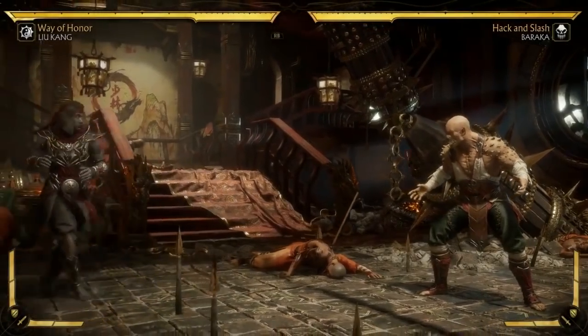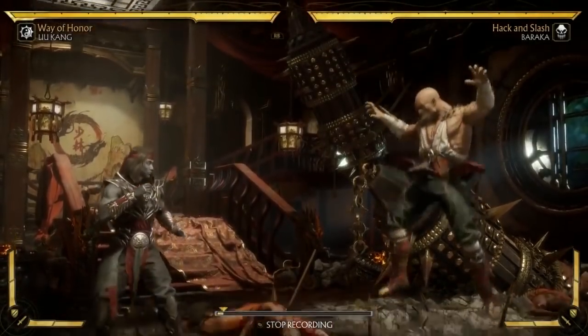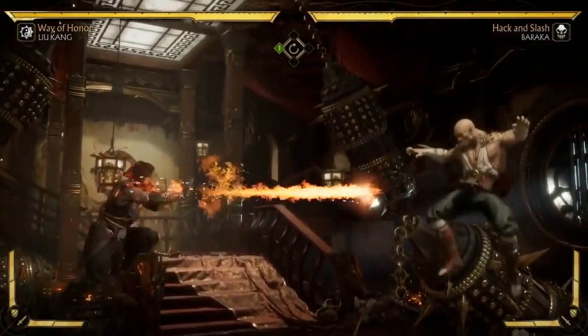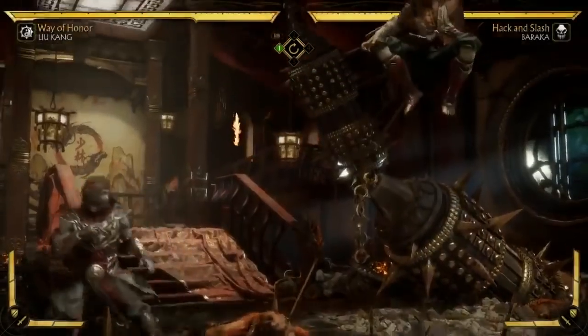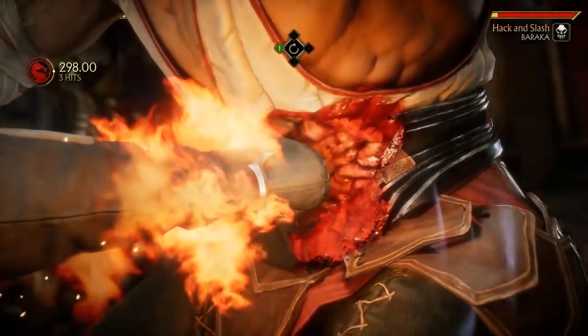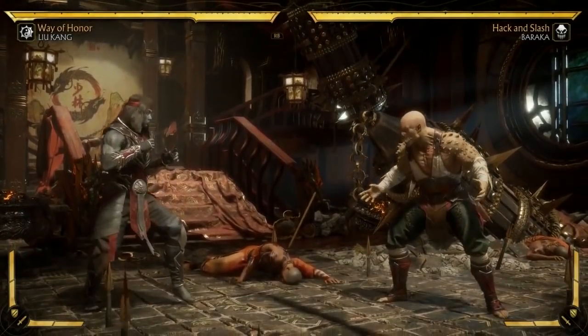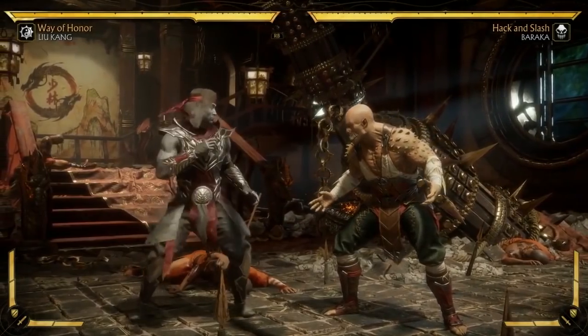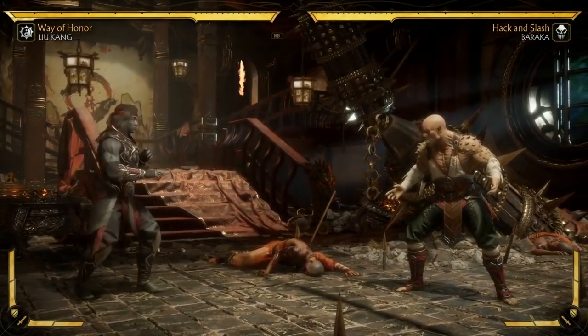It actually has a crushing blow on it with a pretty unique requirement. What you have to do is hit an air fireball from full screen at max distance. If you convert it like that, you get the crushing blow. As a Liu Kang player, that'll probably happen quite a bit — it sounds complex but it's something you naturally do since MK3. Air fireballs with Liu Kang, it's what you do.